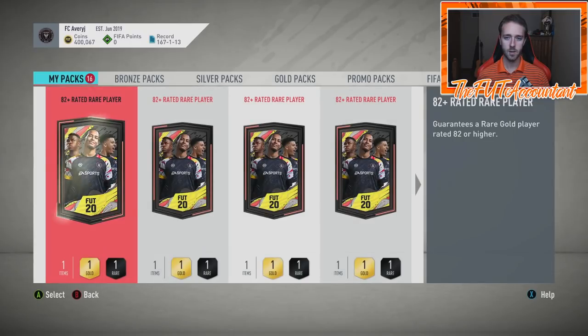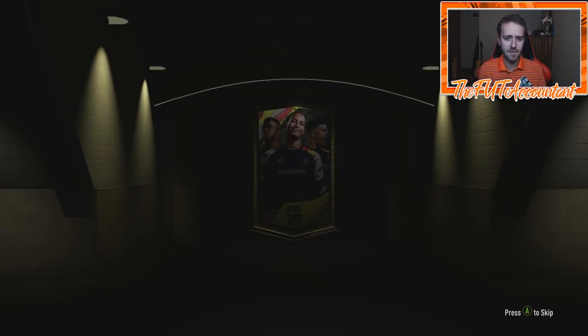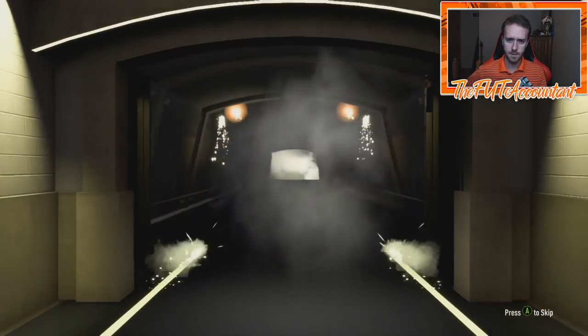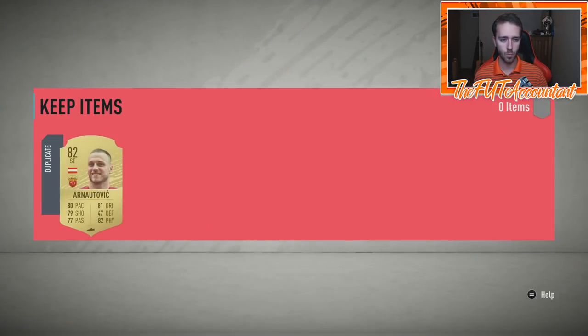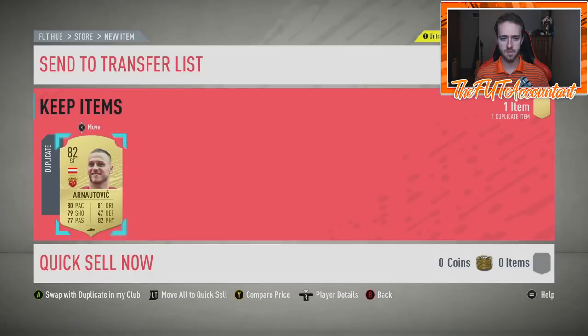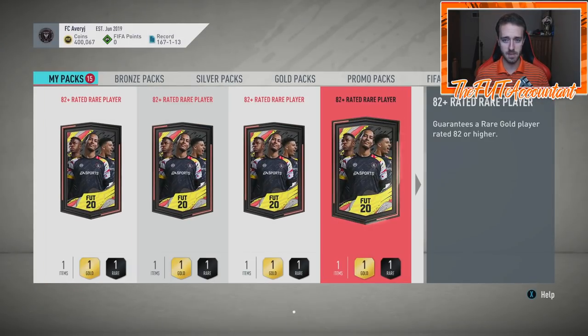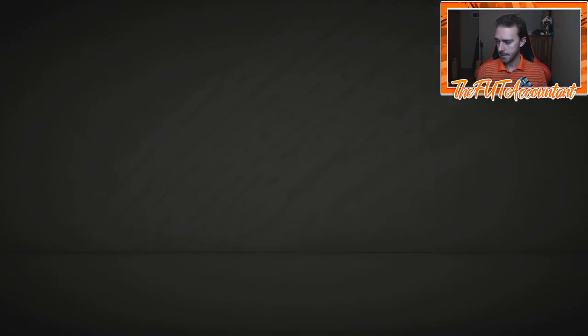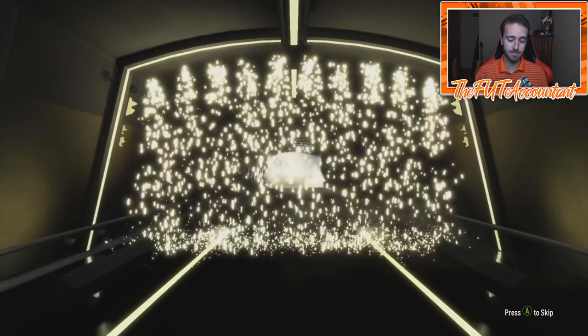The real move here with these upgrade packs might actually be doing maybe seven of the 81 to 87 and then three of the 82 plus if you're going to do 10 packs. Mix and match them together — that actually might be the move. You'll get some players like that Kyle Walker and have the possibility of packing big boys from the 82 plus, while also getting cheaper 81 to 87 packs that can still give you higher rated guys.